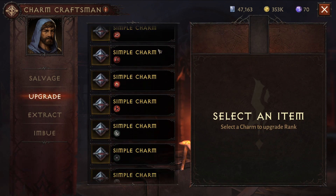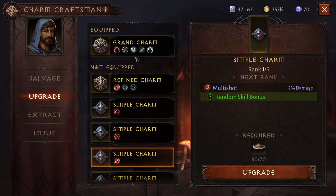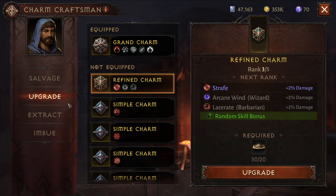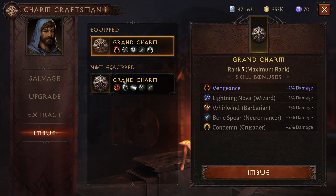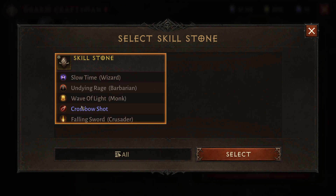Right now I don't have anything I really want to use. Maybe this multi-shot one could be a good one to use. I'm going to hopefully get this one on the Vengeance, but I'm going to imbue this one over here with the Skill Stone that I have. I already have a Skill Stone — I purchased it in the market literally just for this video — but I would recommend most players try to sell these and I'll go over that in a second. I'm going to imbue this Grand Charm. You'll see that I can replace one of these, and I have a Skill Stone right here which I purchased. I want the Crossbow Shot. A Skill Stone is not a charm — it's used to upgrade a charm.